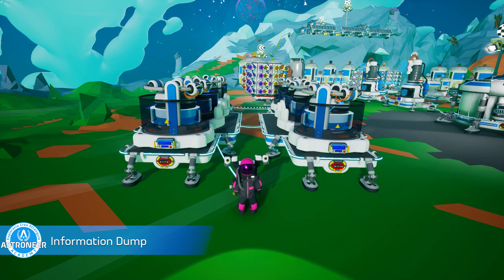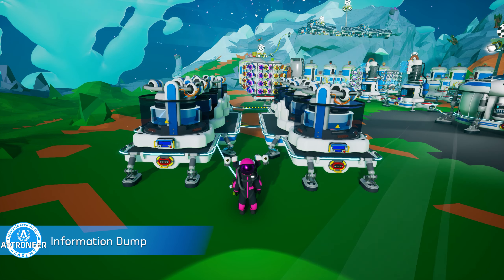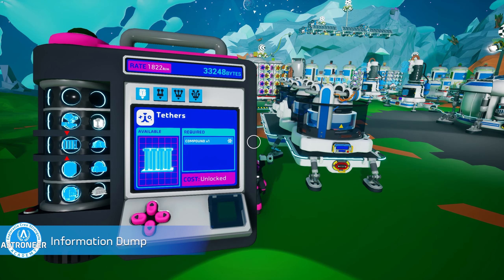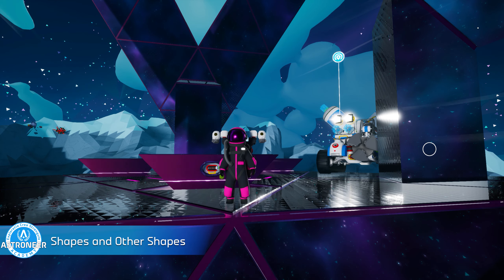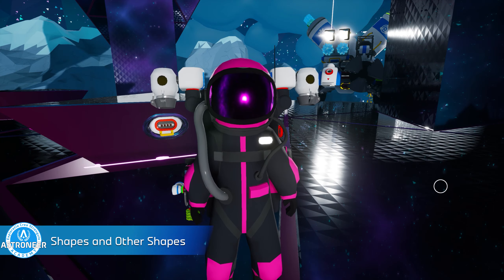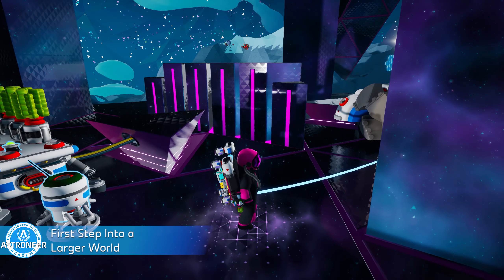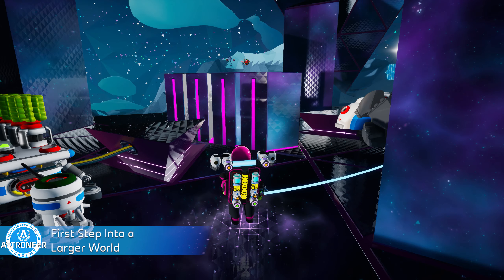One: Information Dump. Research nerds, either build a bunch of research chambers or find some research objects with a high bitrate, because you need to reach more than 150 bytes per minute of concurrent research for this one. Two: Shapes and Other Shapes. Find a gateway chamber — easy, unless you slept through Astroneer Academy 205, and if you did, see me after class. Three: First Step Into a Larger World. Solve a gateway chamber. Easy, because you definitely paid attention during Astroneer Academy 205.